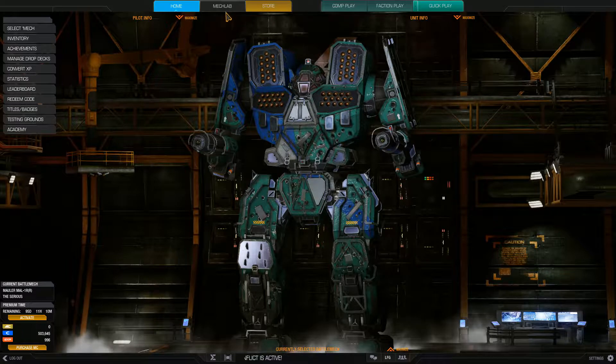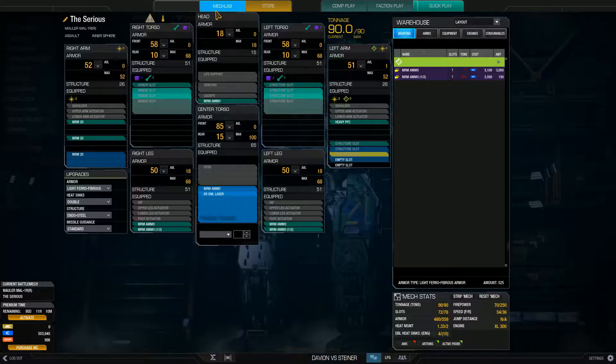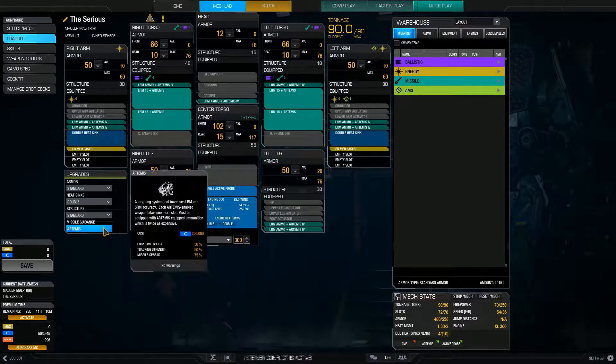Here we go. It has been tuned a little bit since last time, so it's not quite the same. As you can see, this Mauler is geared up for all the missiles. It is built on a standard chassis, standard armour, double heatsinks and Artemis upgrade for the missile weaponry. Everything is about the missiles — little explosive blighters.